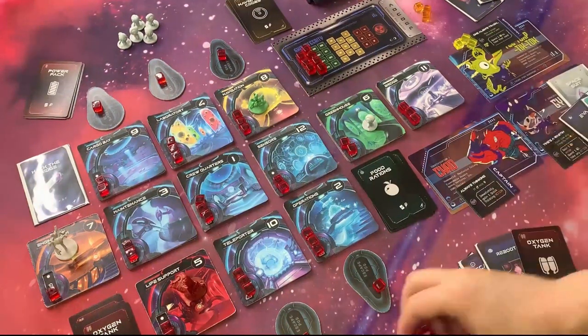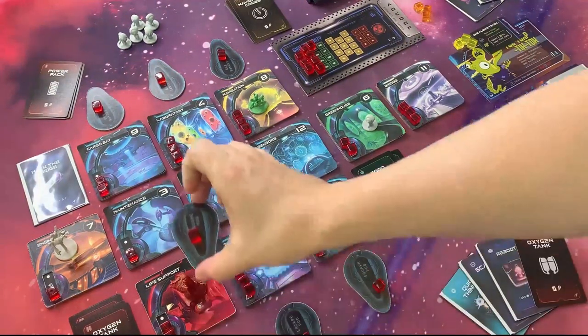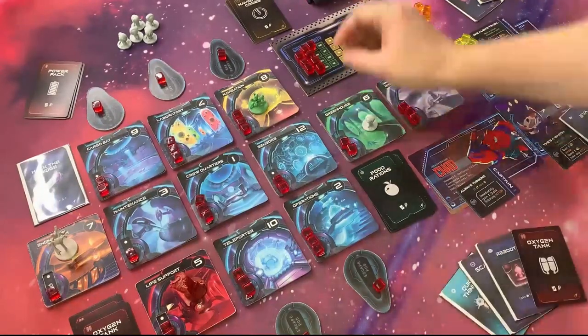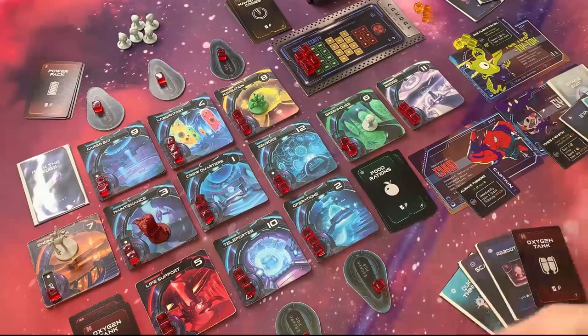Chad's going to roll for damage — a 3. Maintenance took a hit; this could be a bad cascade. Chad might want to do something about that. Could also look at a pod right now — there's a pod here attached to life support, and we do need to set the fuse at some point today. Chad decides to take the first action to repair life support, then go to maintenance and take another action to repair maintenance — let's just do our part.